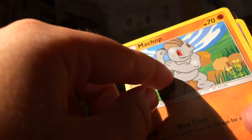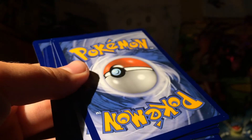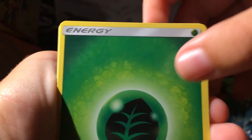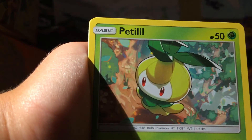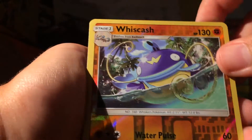Here we got co-coco. Now from the back here we got the ammunition, Leaf Energy, Tids are cruel, Energy Recycler, Phanpy, Machop, Trubbish, Patelli, Chansey, Vulpix reverse. Gosh, I like that artwork.